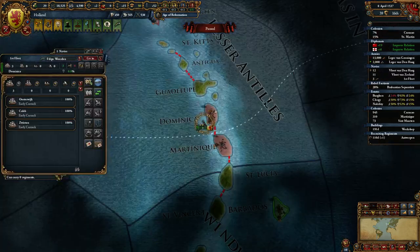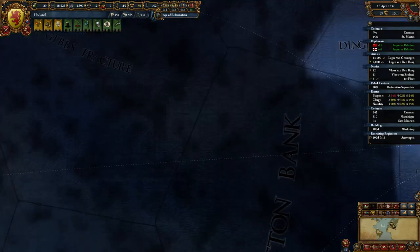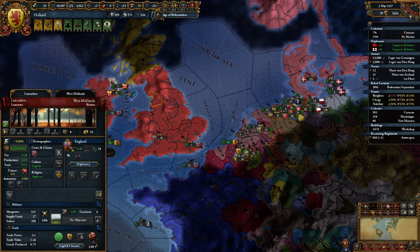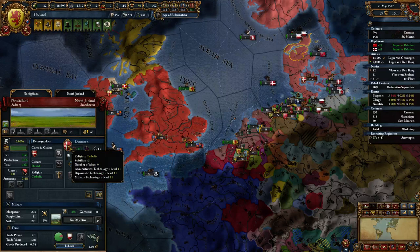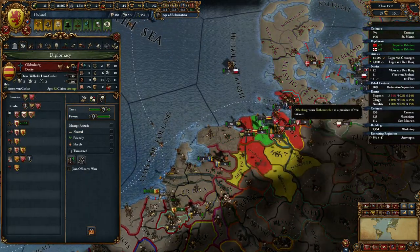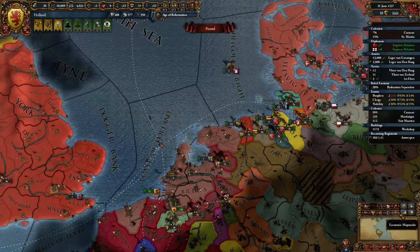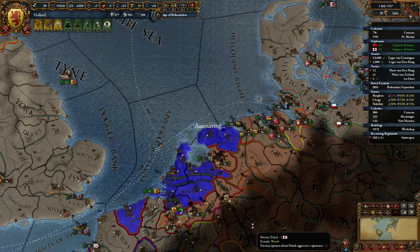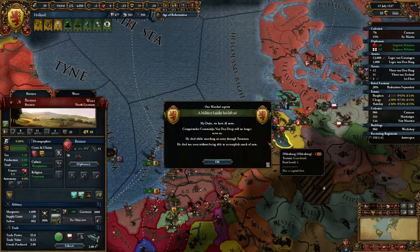I'll do another two cannon, because we're starting to get to the point where cannons are really useful. Before everyone gets new forts, cannons are king. Now, I don't intend to attack anybody out here. I could call my two small allies, but none of my large ones in the event of a war. On the other hand, everybody still hates us.